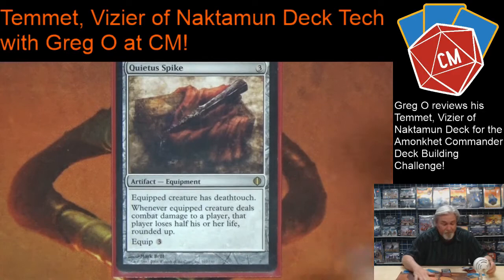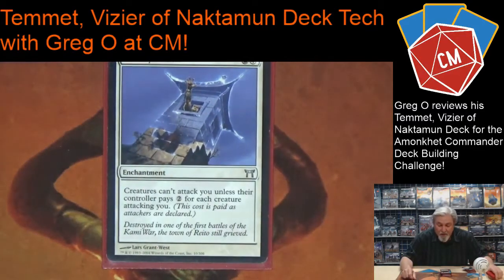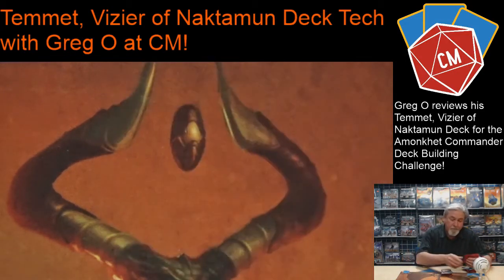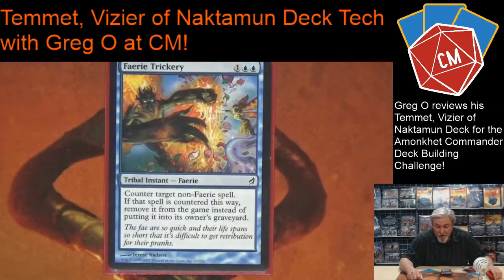Ghostly Prison: they have to pay two mana for each creature to attack me, so if they put out 100 creatures thinking they're going to kill me, I don't think they'll have 200 mana for that. Voidslime exiles a card that I countered — really handy. It's one of those key cards you want to keep in hand for those really big cards that would devastate everyone.